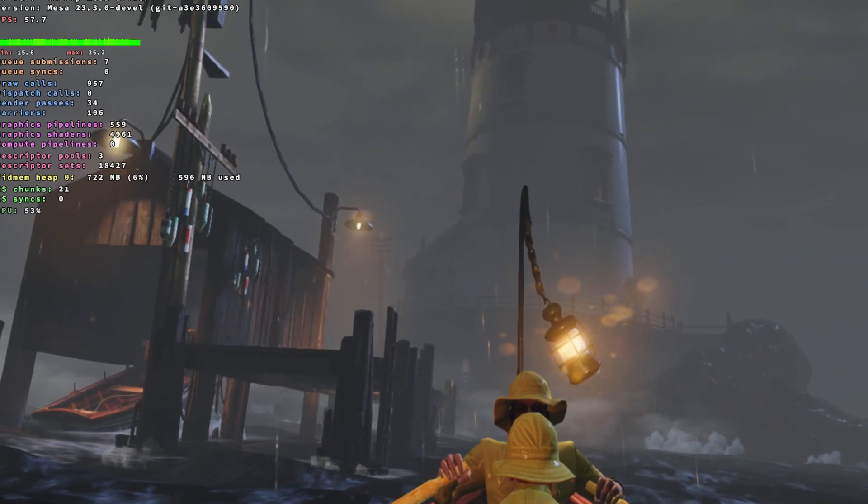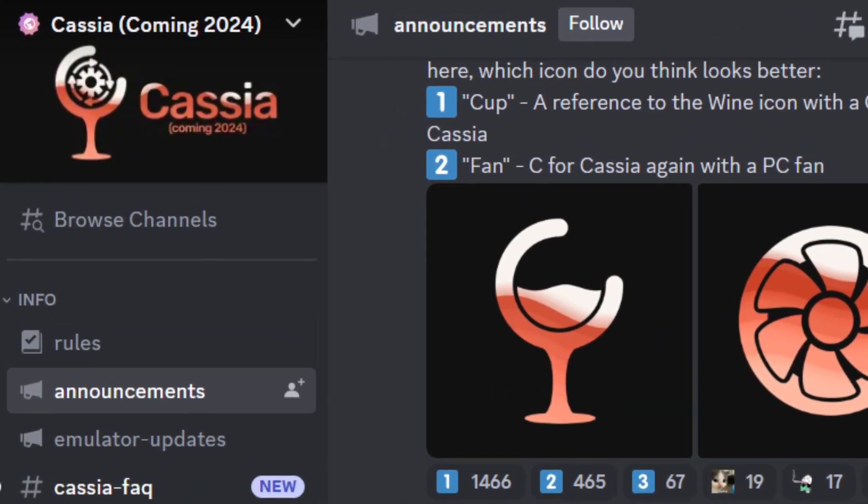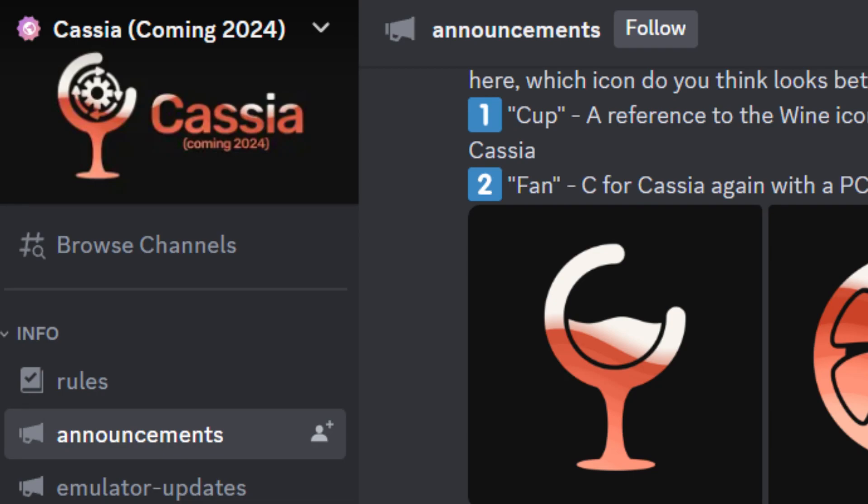Here's another gameplay image of Bioshock Infinite running on Casia Emulator with almost 60 FPS and no visible graphical issues. Skyline Emulator's Discord server has officially been rebranded to Casia Emulator and they have put it in the title that Casia is coming in 2024.